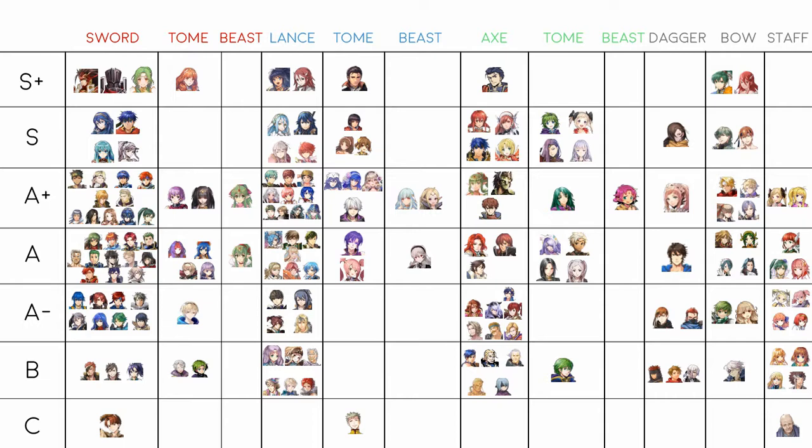Ailyncia a lot of people think is S, but I think she's S+. She's basically a flying Lucina with amazing offenses. Her weapon is essentially a Brave Sword but with more might and less speed reduction, making it better than a standard Brave Sword. She has access to flier buffs. She's essentially a better red Cordelia, and being the only strong red flier makes her an arena staple.